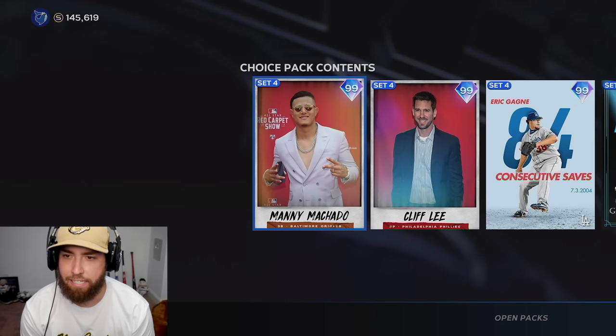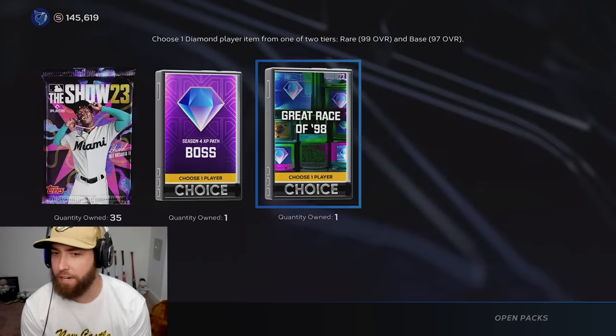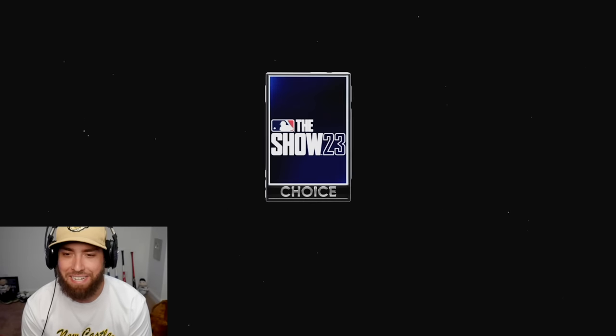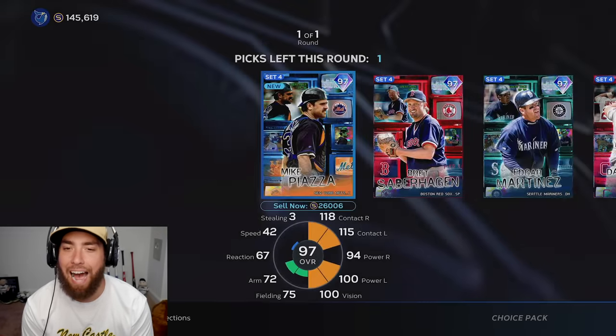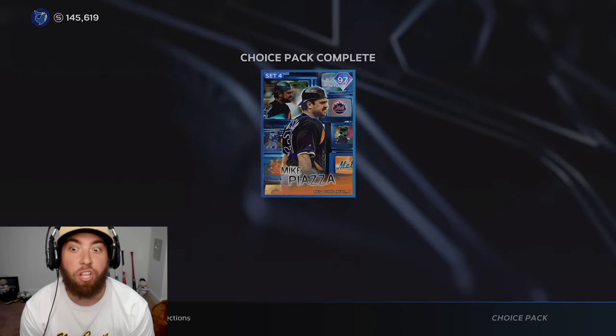Now we're down to our final two packs — the season four XP boss pack and a great race of 98. Let's see if we can get the rare round. Show me a rare round, baby! Well, the good news is I was keeping whoever I got regardless, so this helps out with the collection. Mike Piazza.